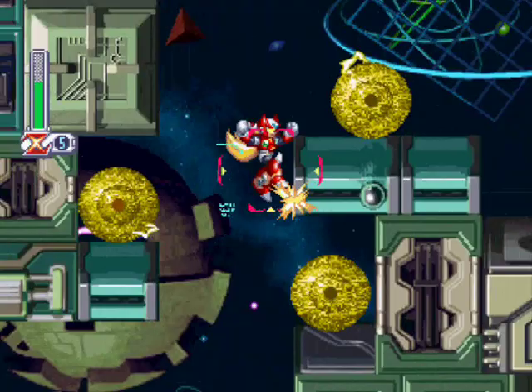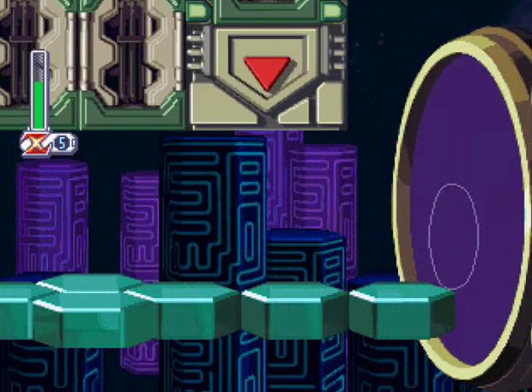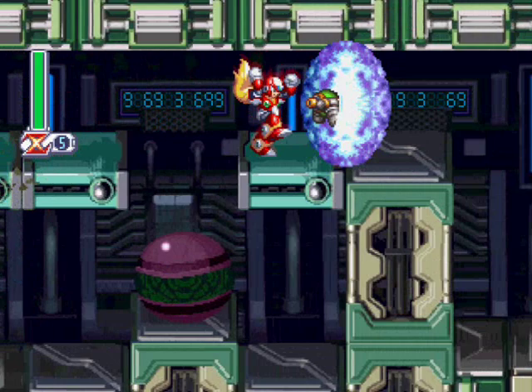The double jump easily makes Zero better than Mega Man X — just the double jump alone. I love that double jump. He's a better character to play with, in my opinion. Zero is just a powerhouse: he's athletic, he's strong, he can double jump. He's the whole deal. It's no wonder why he got his own series on the GBA. I still haven't played through most of the Zero games — I played Zero One once, but that was about it. I don't know anything about the Zero series; all I know is Zero looks a lot more feminine in it.